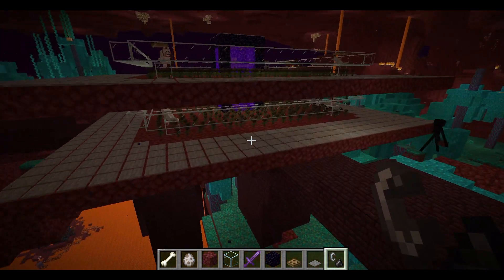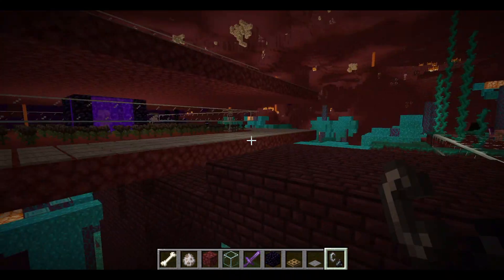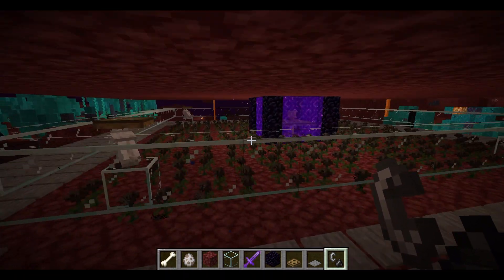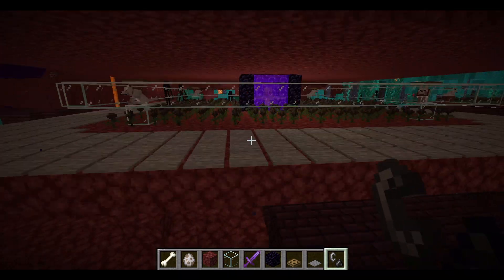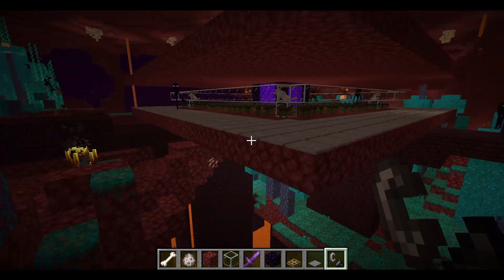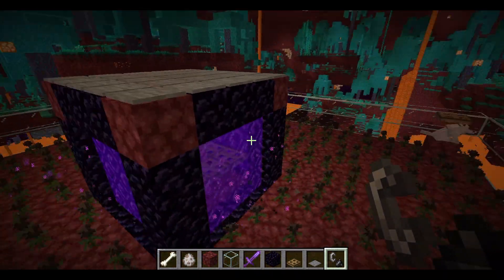Now if you want an extra section - a top layer - the bottom bit is where the nether wart blocks are, and above the nether portal position you'll go three blocks up. An underground layer is optional and not really advised since you already get loads of drops. Extra height layers are optional but don't make a huge difference.